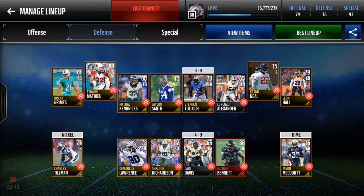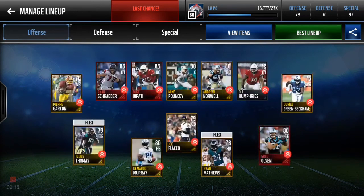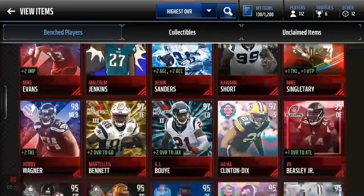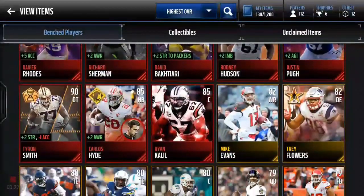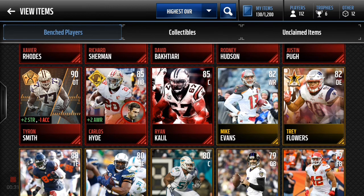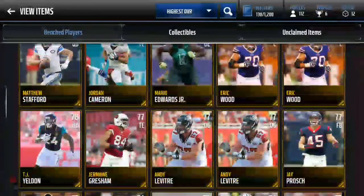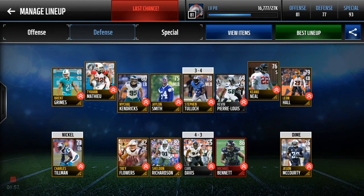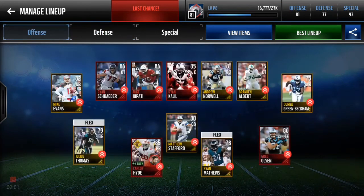We have a pretty good amount of golds and some elites. I actually pulled two more packs off camera just to add a little more depth, hoping to pull something crazier, but we ended up pulling Carlos Hyde and Ryan Kalil, and a couple more golds — nothing that would really change the lineup. This is pretty much it. We're gonna hop into a season game and try to score with this team.